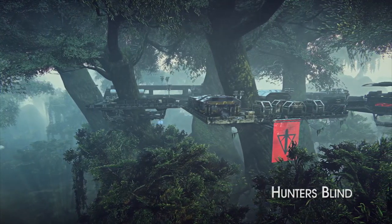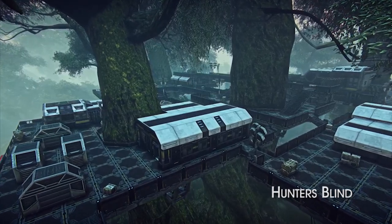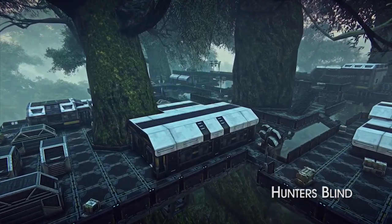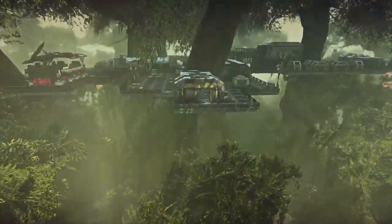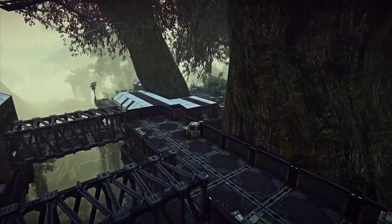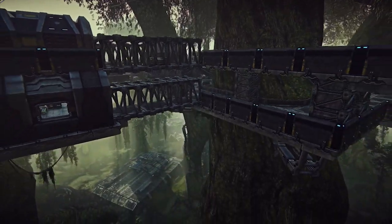Moving north, Hunter's Blind can be a treehouse of horrors if you aren't vertically inclined. This arboreal base can only be accessed from the ground by way of three jump pads. Look for each server to try and gain control of the ground around the paths before making a move in force to the point. Fights here are fierce, and players who don't look above and below are easy pickings for light assaults.